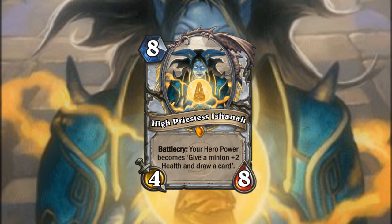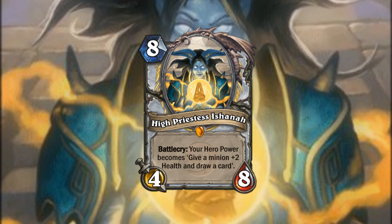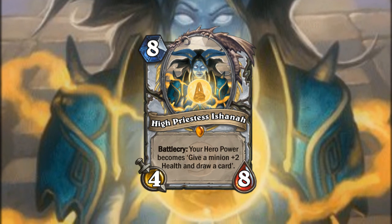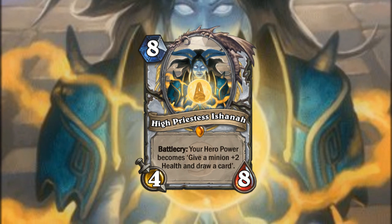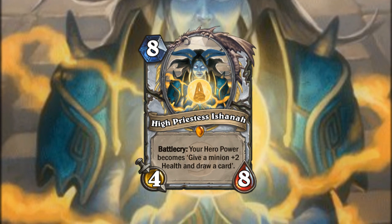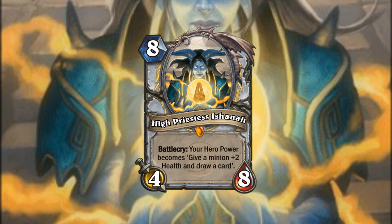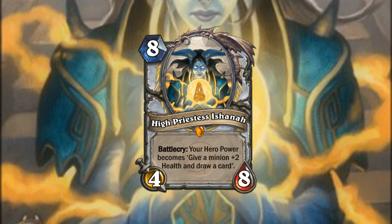The notable downside is that you can no longer heal yourself. However, Priests do have plenty of ways to heal themselves anyway, so it's not a huge deal. You can also just play a decent minion — 8 mana for a 4-8 is very durable and can likely clear some smaller minions. Against huge minions it might fall, but it will certainly injure them a little bit at the very least.